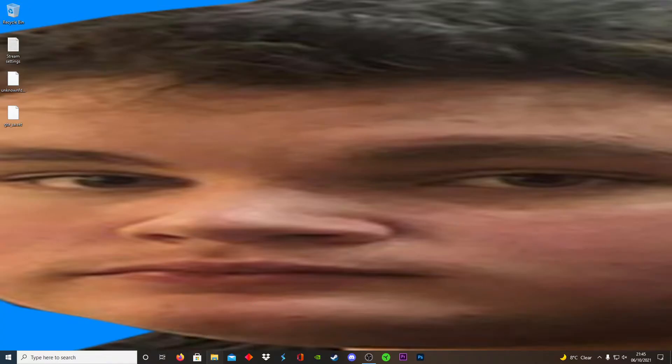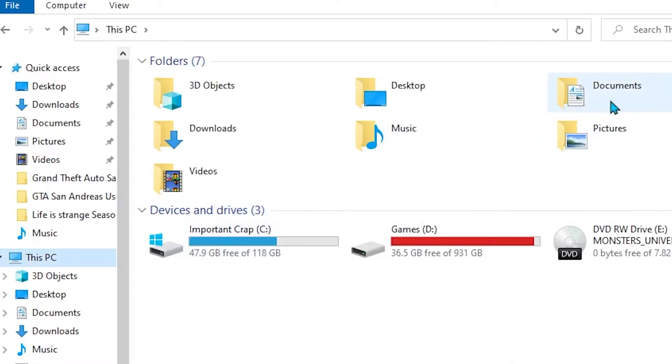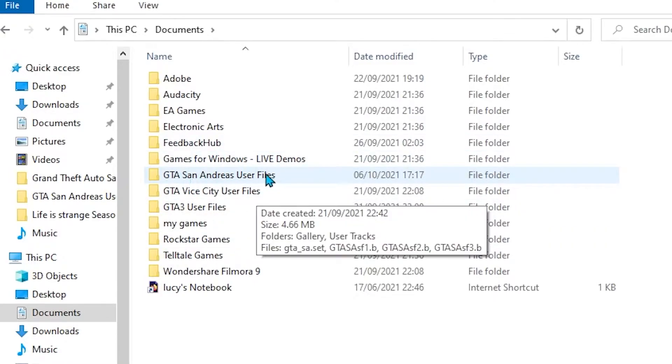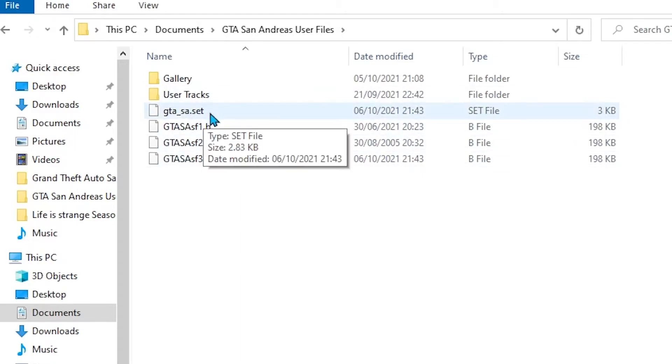What you want to do is navigate to File Explorer. Once you're there, go down to This PC, then click on Documents. You should see a folder called GTA San Andreas User Files — click on that.